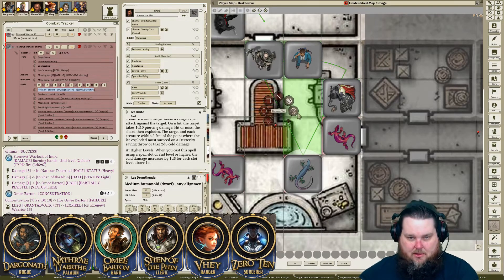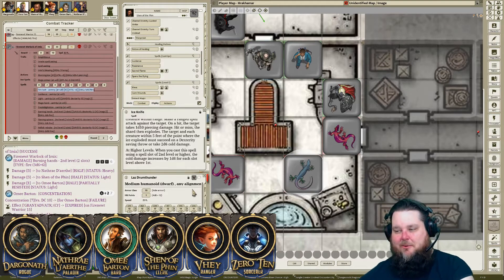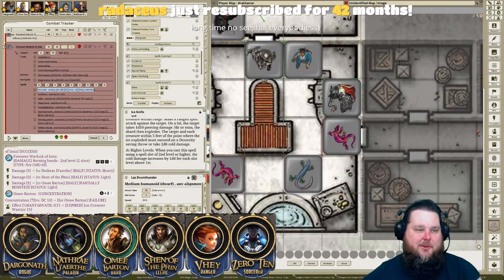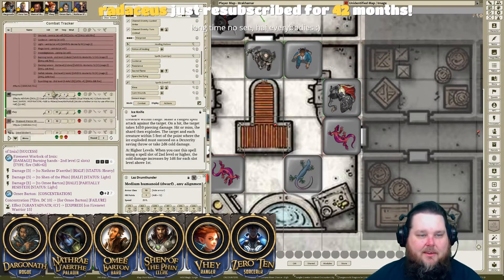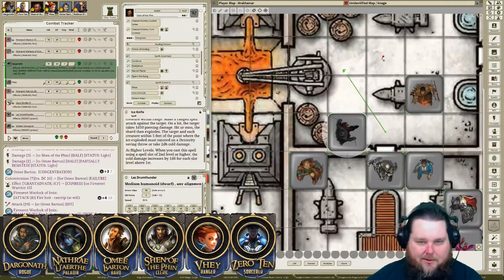I hold up my hand with the ring on it, and as he fires that bolt off at me, it seems like the ring disperses some of the fire — because I have the Ring of Fire Resistance. That's actually a pretty couple of successful Fire Newt rounds. Darg, you're up now.